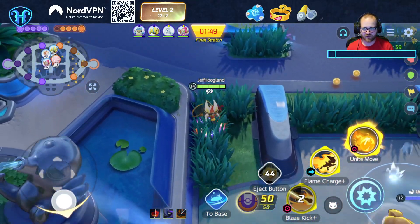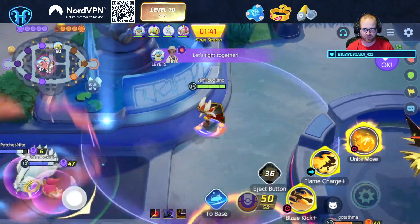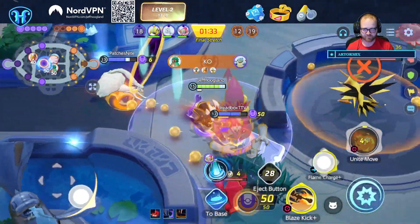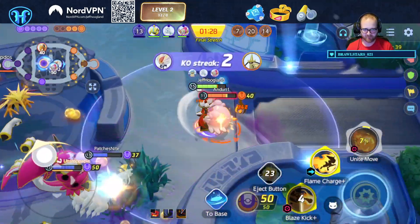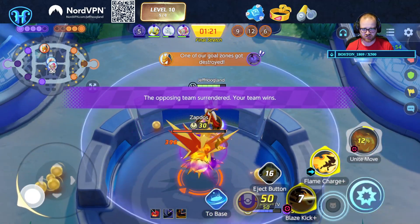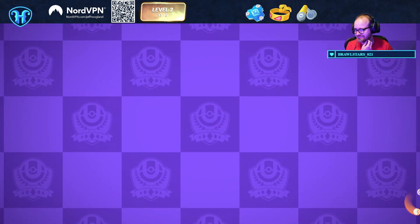Our goal for this fight: don't get Charizard United, and don't die with our Unite move. Cinderace is cracked — easily one of the best solo queue center path characters you can play.